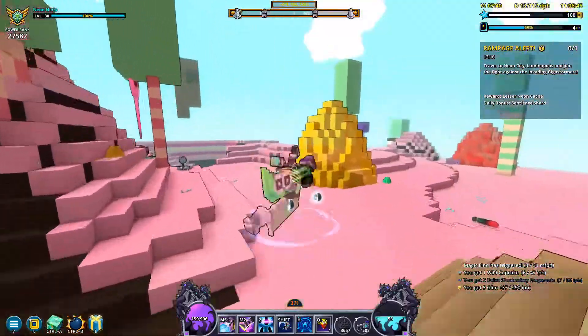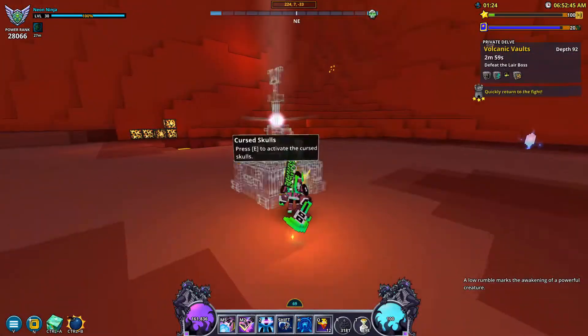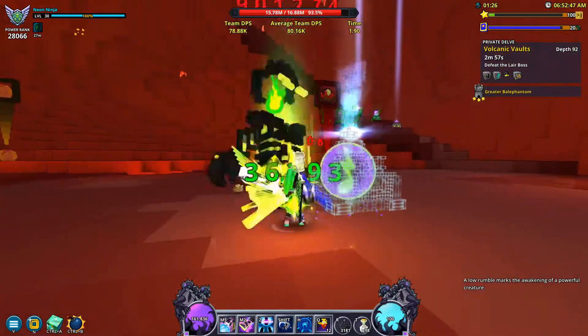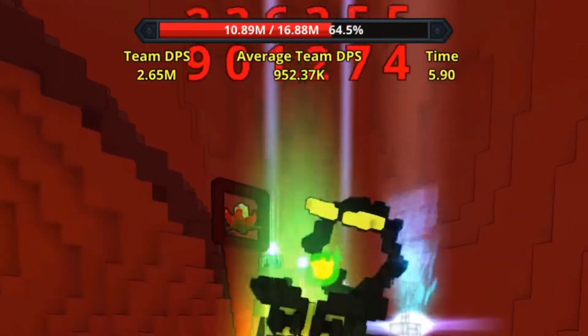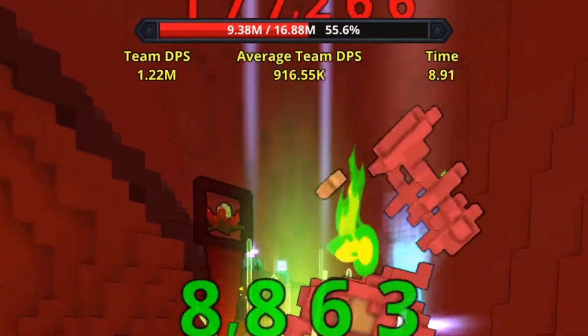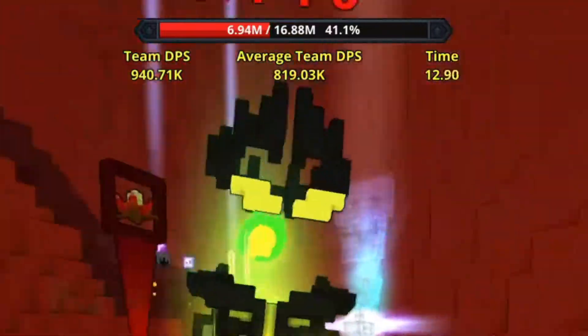The next mod I wanted to show off is the Boss Health mod. This mod is insanely helpful in delves and during rampages, since it shows you the boss's current health, percentage remaining, and the time that you've spent fighting the boss. There isn't really much else to say about this mod, so let's move on to the next one.